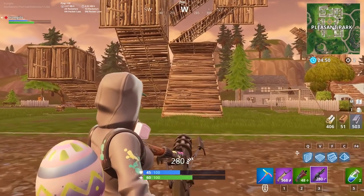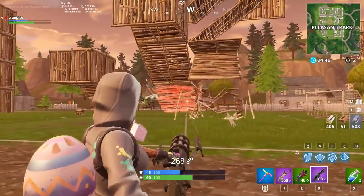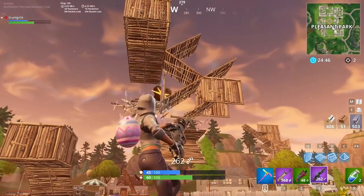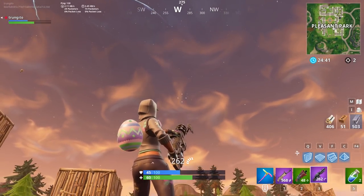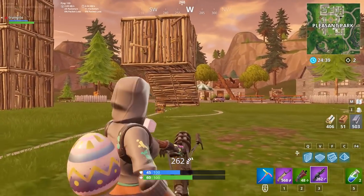The structures need to be held up by foundations underneath them. For a structure to be supported, it needs to be connected by an edge to another structure that touches the ground. In a large build fight, the structures that are built will usually have a number of weak spots in them that can be shot down.